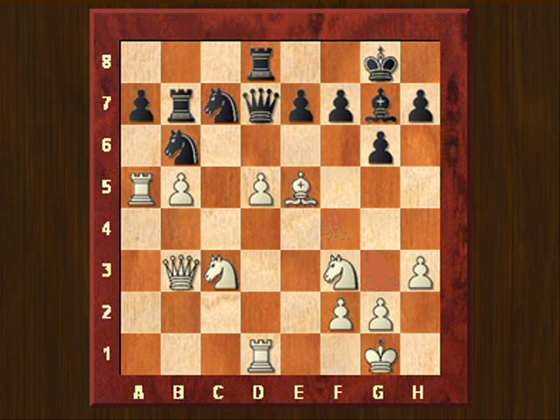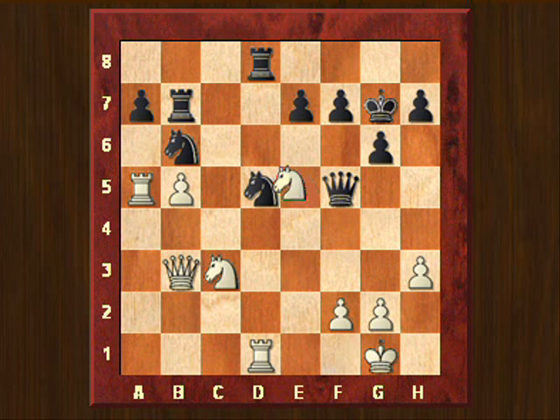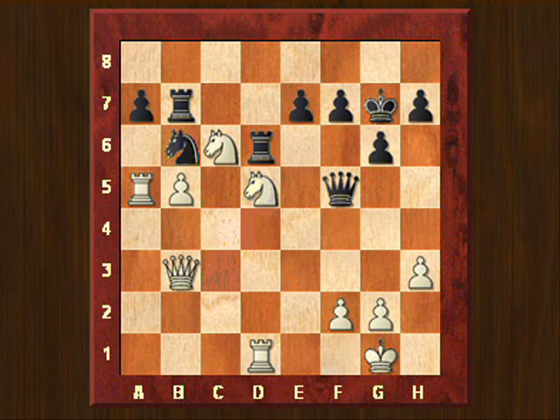Bishop takes e5 was played. And now knight takes on d5, bishop takes g7 — white is happy to exchange these dark-squared bishops. And knight goes to e5, attacking the queen. The queen goes to f5. The knight goes to c6, attacking the rook. And the rook is activated by playing rook to d6, which gives possibilities of going to f6 and attacking f2 with two pieces — the queen and the rook.